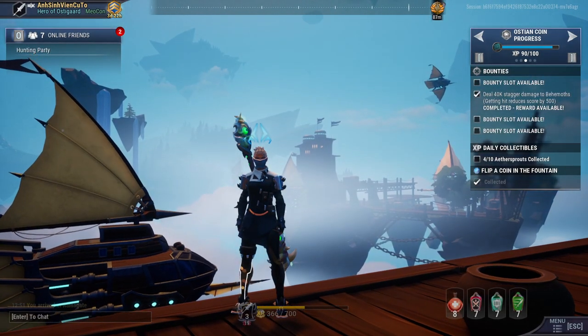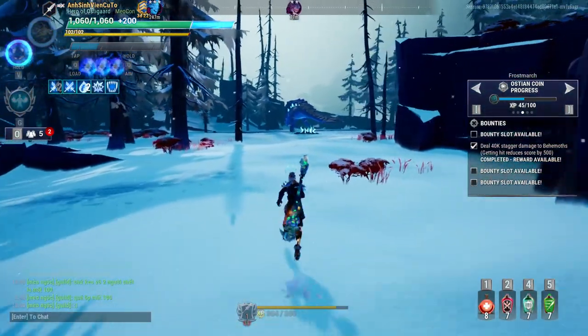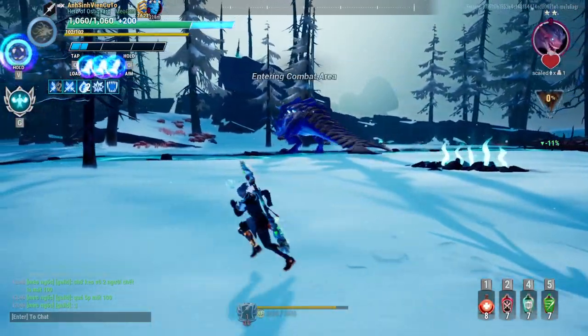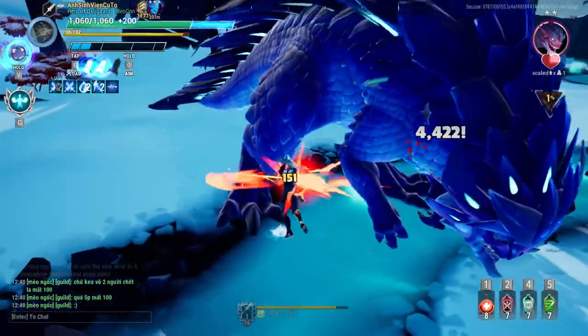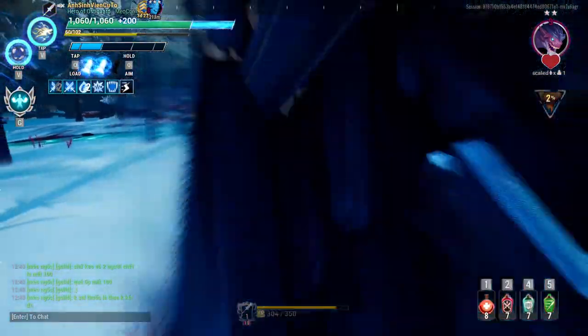Now I'll show you how it works in the hunting grounds. I'm level one and I'll try to deal with a level nine behemoth — eight levels above me. This is a Vanguard level nine. You can see the crazy attack speed right now.